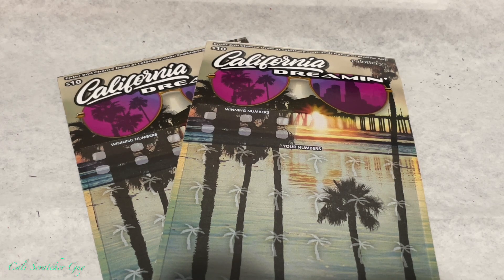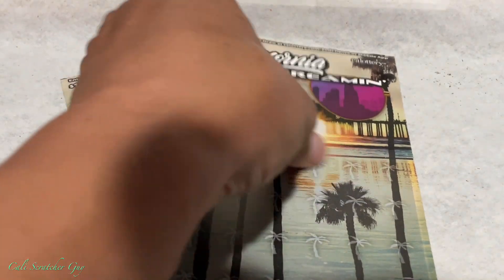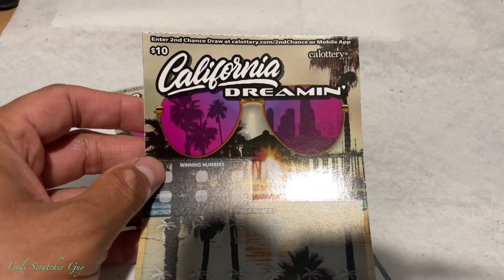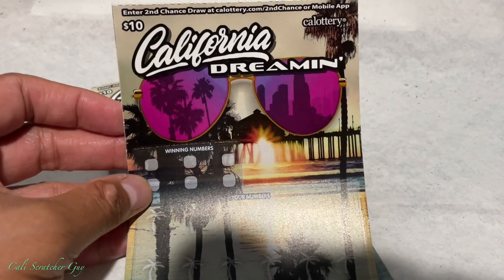Alright guys, so today I went to the supermarket and I picked up a couple more of these $10 California Lottery Scratchers. They are called the California Dreamin'. These cards are one of the new ones that came out a couple weeks ago. We played them before, let's give them another try and hopefully we'll get lucky today.